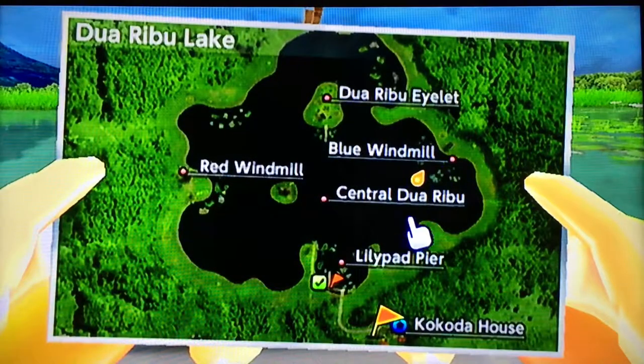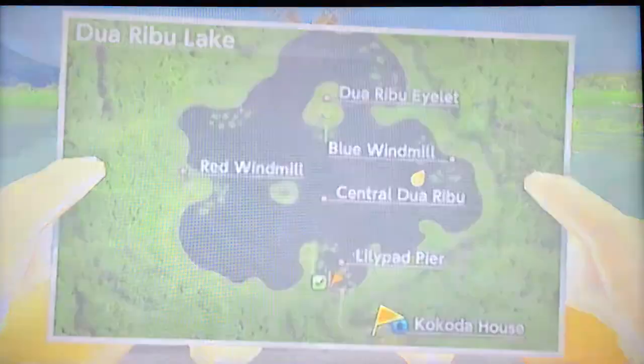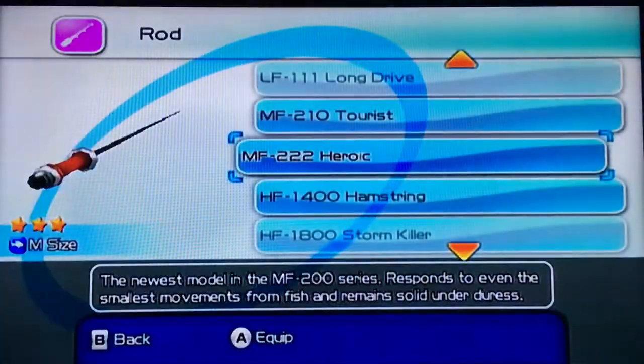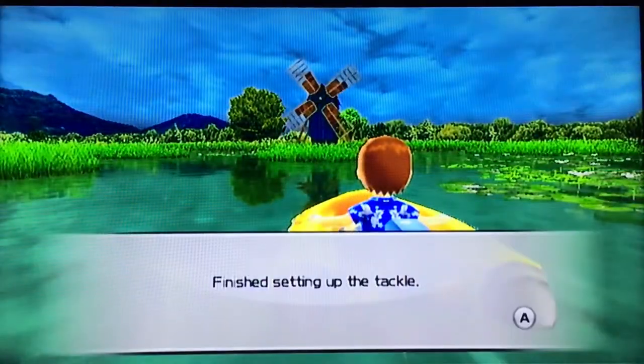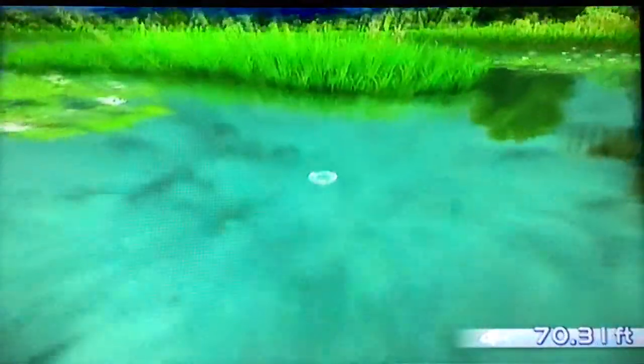I'm here by the blue windmill. I'll select the Heroic, and the Lunker Keeper, and the Quick Hitter, Regular. And just cast out here.